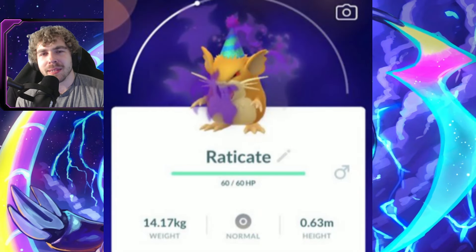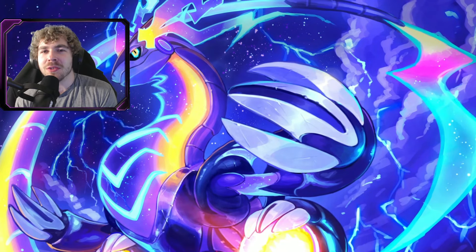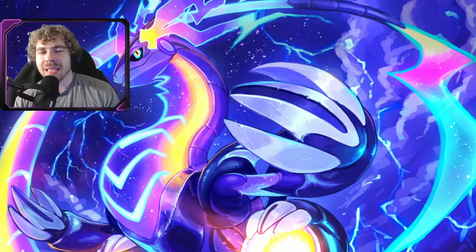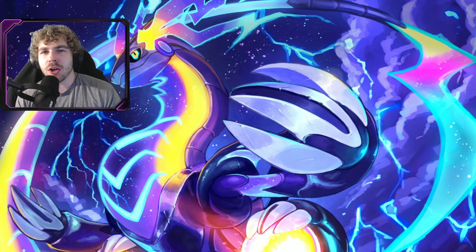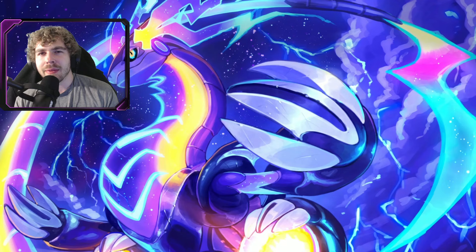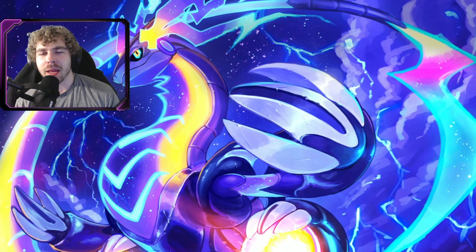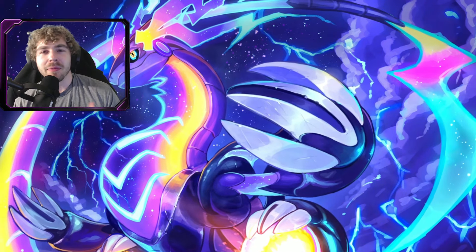Yes, it is possible to get a Party Hat Raticate encounter from a Team Rocket Decoy Grunt. I did it in my live stream earlier, so I know without a doubt this is possible, and I don't think they're going to remove it — I think it will stay for the entire event. As long as you have a Super Rocket Radar in your bag, you can encounter a Party Hat Raticate. It is a little rare to get that second encounter instead of Bellsprout — it took me about 20 to 25 tries.